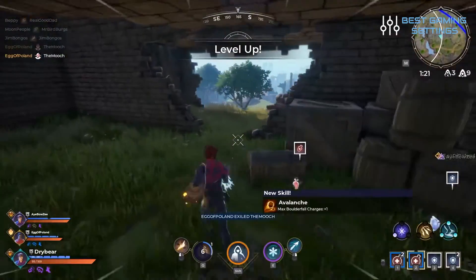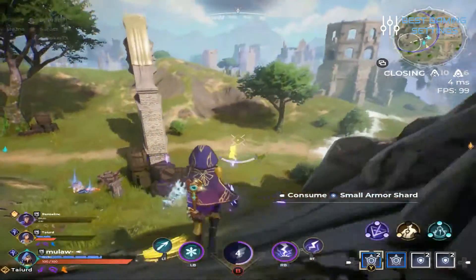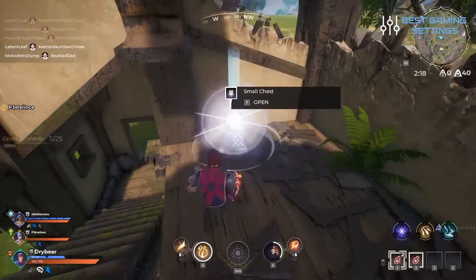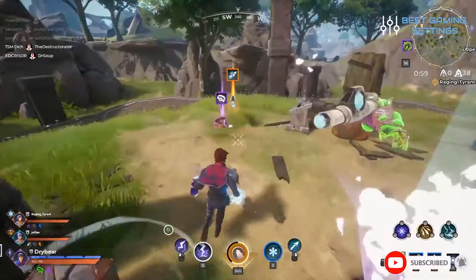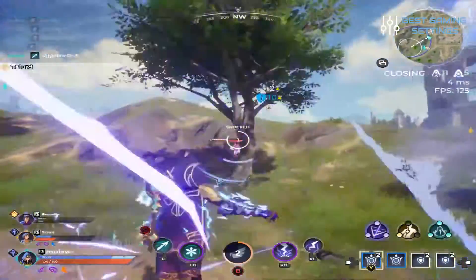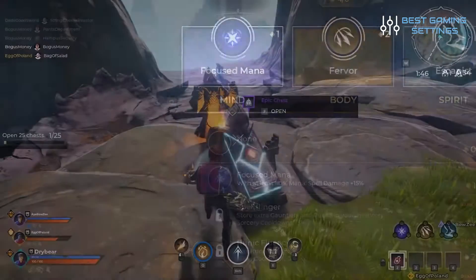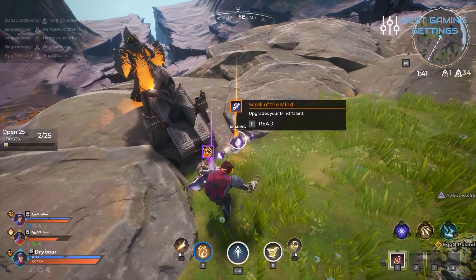These are the current character classes. Frostborn: your starting gauntlet is the frost gauntlet with matching abilities. Conduit: your abilities and starting gauntlet is the lightning gauntlet. Pyromancer: this one is the fire gauntlet class. Toxicologist: you get the toxic gauntlets and abilities that help them out. Stoneshaper: you get access to the stone gauntlet and abilities for that. Tempest: this one gives you the wind gauntlet. The abilities that come with your class give you greater power or utility with that gauntlet's ability, such as increasing its damage, area, cooldown, or letting you traverse patches of attack from that gauntlet without getting hurt.